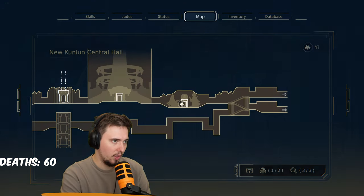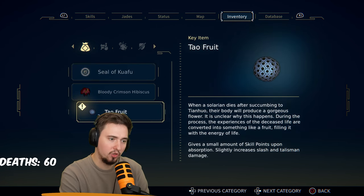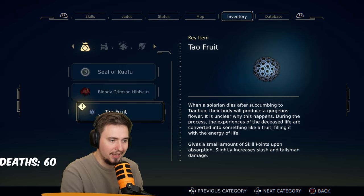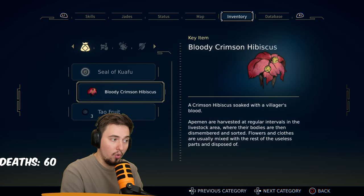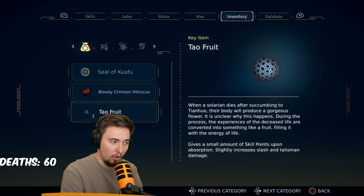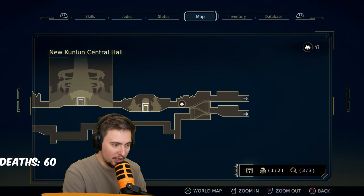Do we have some kind of quest inventory? Tower Fruit: 'When a Solarian dies after succumbing to Tianhuo, their body will produce a gorgeous flower. It's unclear why this happens. During the process, the experiences of the deceased life are converted into something like a fruit, filling it with the energy of life. Gives a small amount of skill points upon absorption, slightly increased slash and talisman damage.' Oh my god, that's what we need! We need a lot of those — give me all of them immediately. We need as much damage with the slashes as possible.